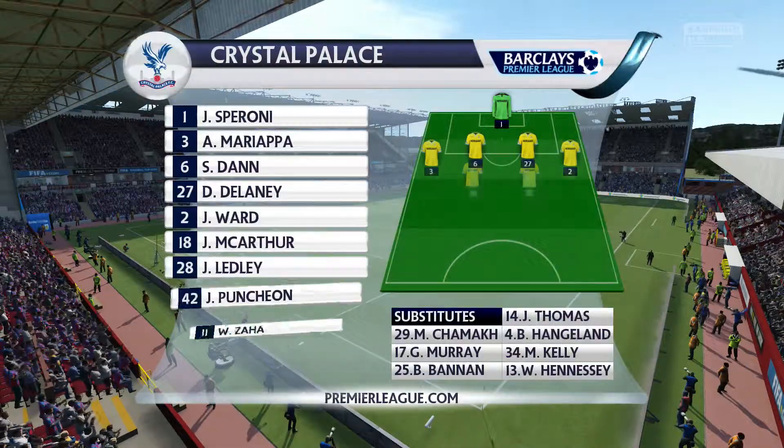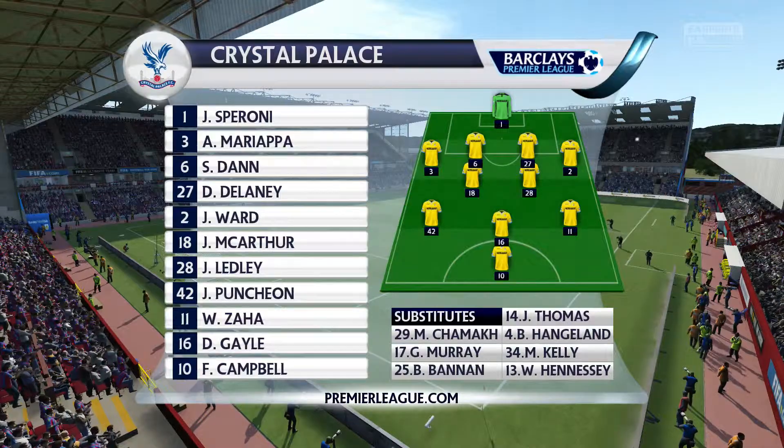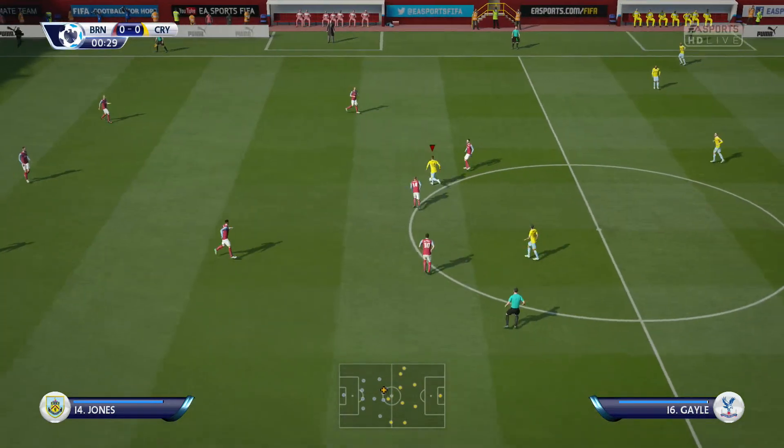Here's the Crystal Palace team. Julian Speroni starts in goal. Scott Dan plays with Damian Delaney as the centre-backs. Jason Punchin starts with Wilfrid Zaha looking to provide width. Fraser Campbell is the lone striker today.